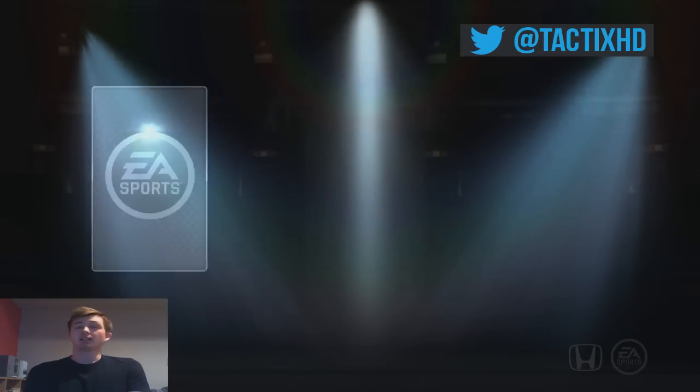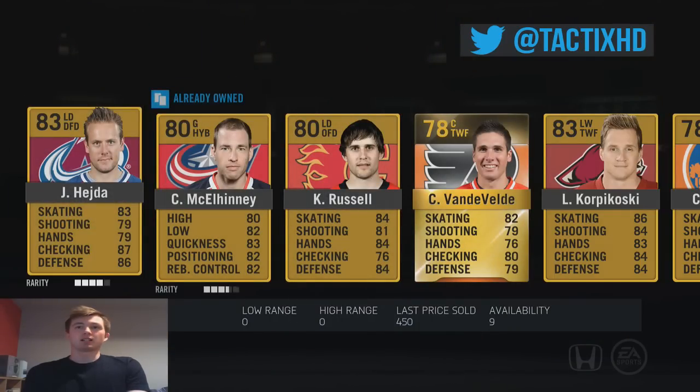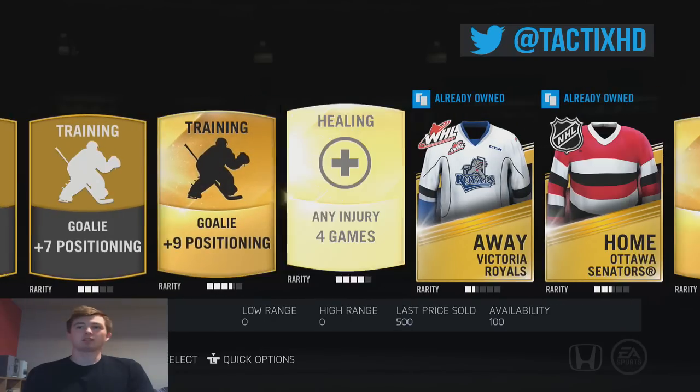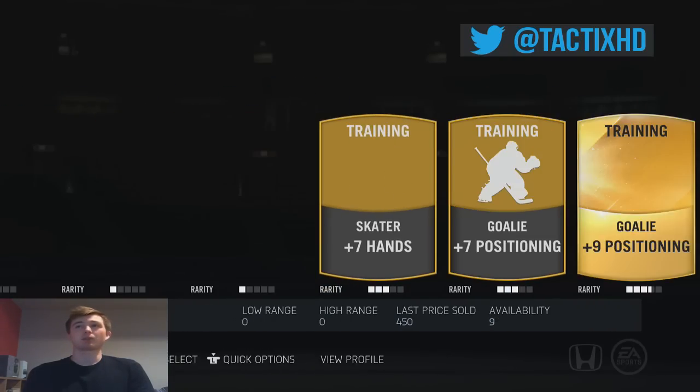Two more Gold Premium Jumbo packs still to open here. So far so good — let's see if we can keep it going. Doesn't look like it; we got Vandeville, their only rare player. You never know though. Second half of the pack — Recovery, Hoffmans. This was the worst one for sure.